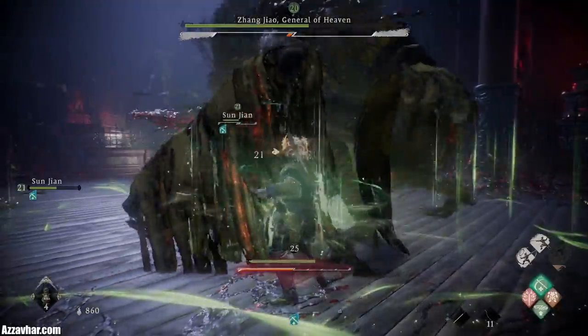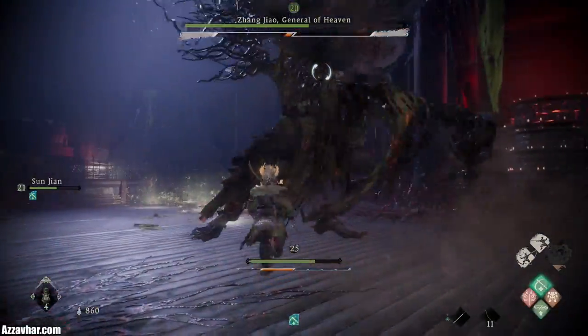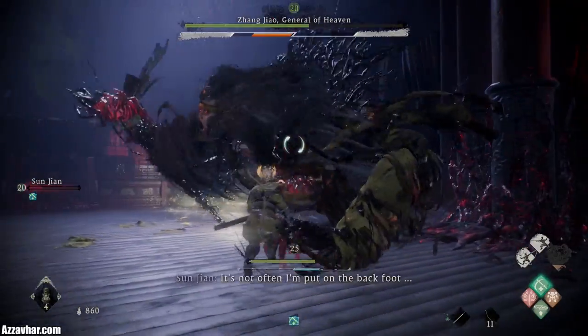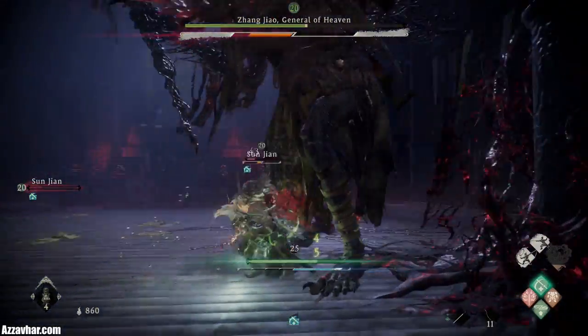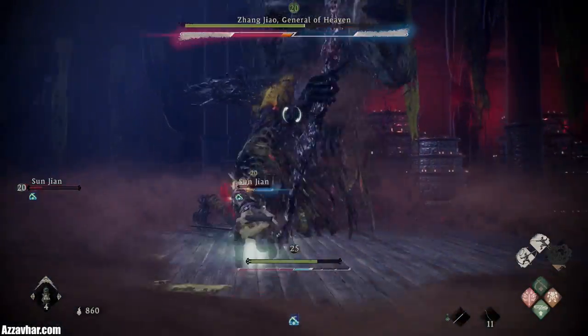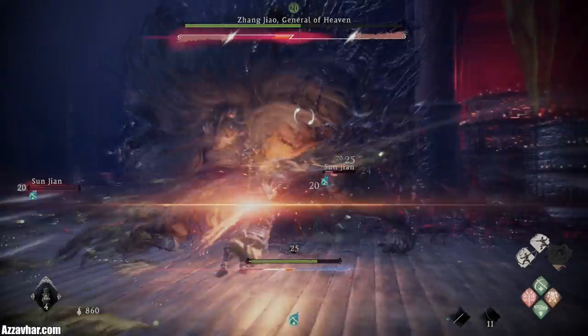You can also buff Sun Jian with Absorb Vitality. So as you deal damage with Absorb Vitality on, you'll regain some of that health — and Sun Jian can also get that buff as well, so pop that on him if you want him to get his health back.